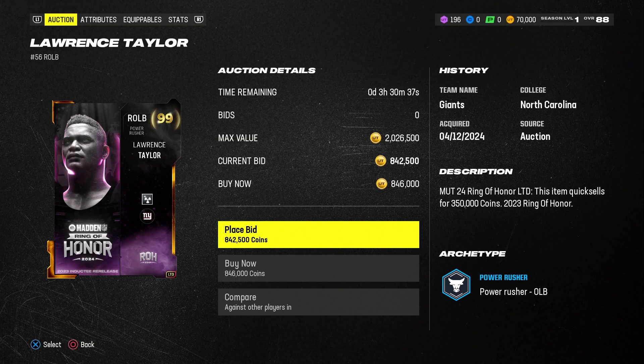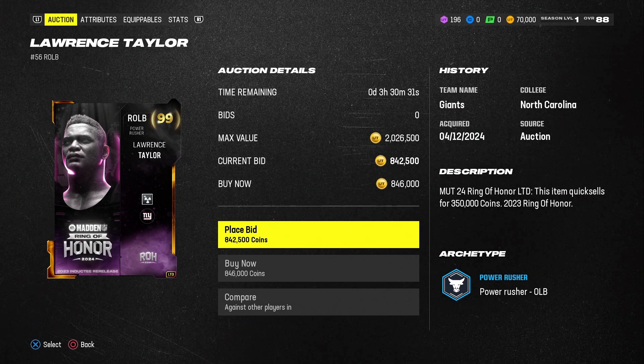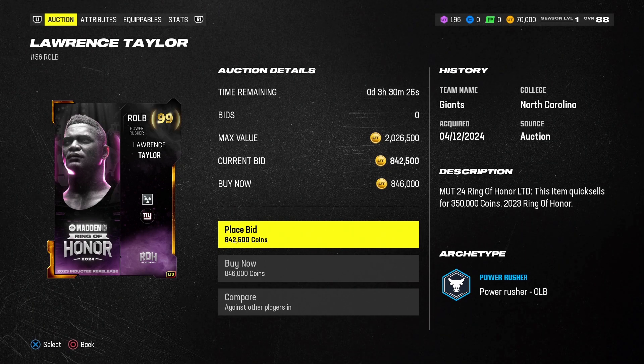Okay guys, we're going to be going over Lawrence Taylor's card, which is the right outside linebacker beast card. This is what he's going for right now, but if you can catch him lower, that'll be your thing. We're going to go over his key attributes and his equipables.